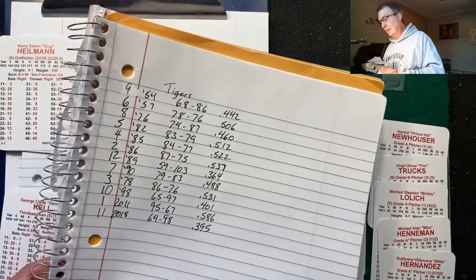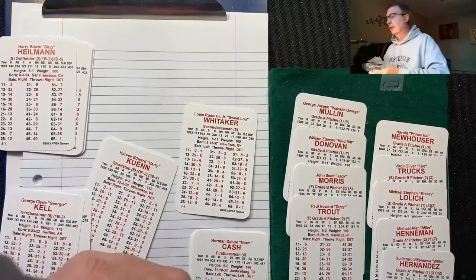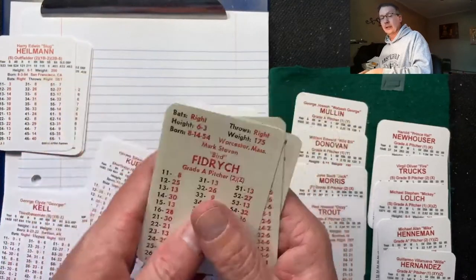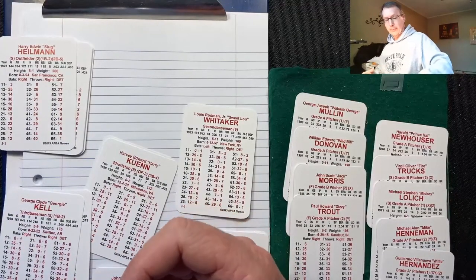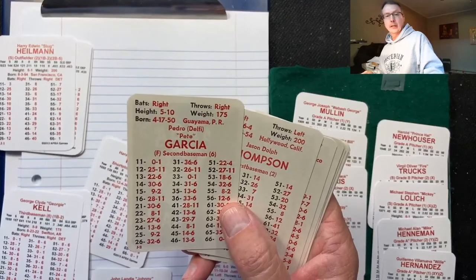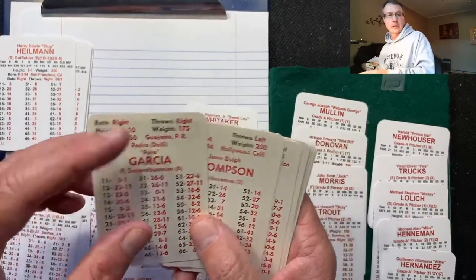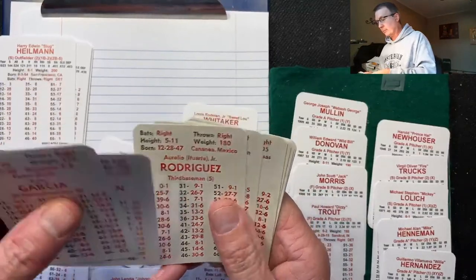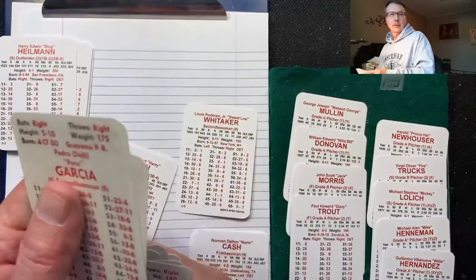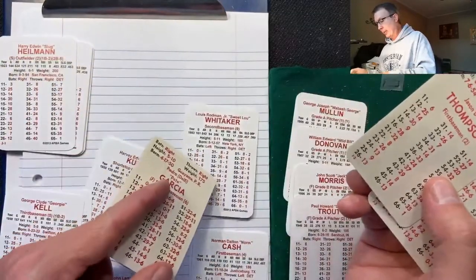Next up, the 1976 team — they were 74 and 87 with a .460 winning percentage. Their pitching rotation will be Fidrych, Roberts, Ruhle — A, C, C. Not too bad, and all three have Z's — always a plus. As far as position players, Pedro Garcia hit .198, Jason Thompson hit .218, and Tom Veryzer is next at .234.